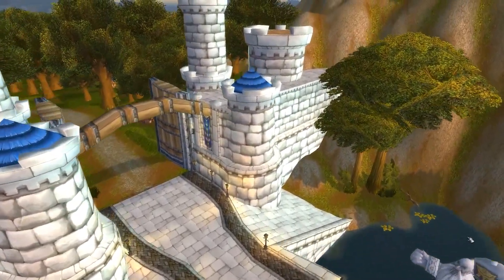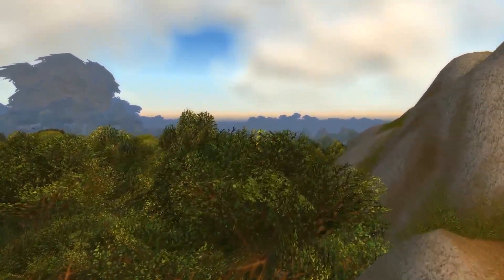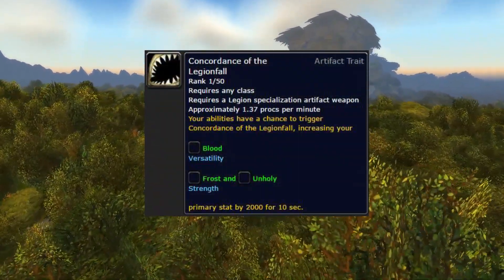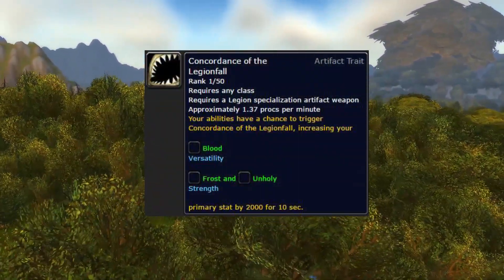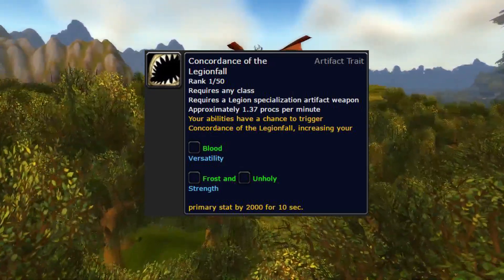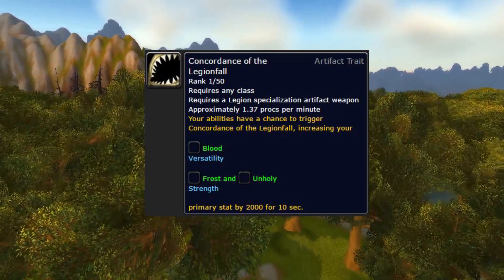In this video, I'm going to take a look at each of the three Hunter Artifact weapons to see their new traits and challenge appearances. Every Artifact weapon in the game has the same 50-point Paragon trait in 7.2, Concordance of Legionfall. This is what you dump AP into after you've got everything else. It gives your abilities a chance to proc bonus main stat for 10 seconds, with higher points meaning a bigger stat proc.